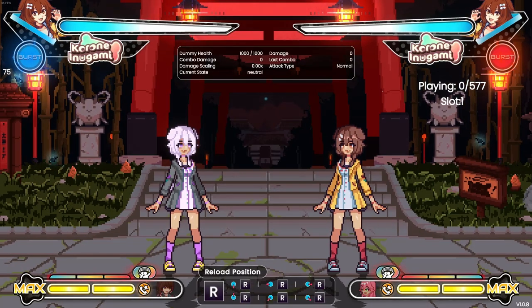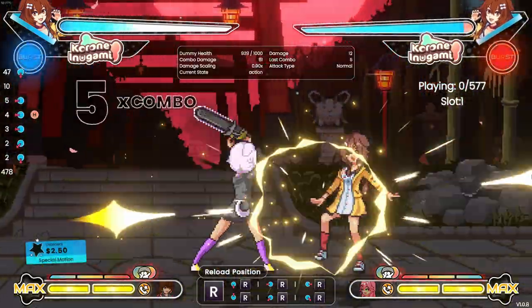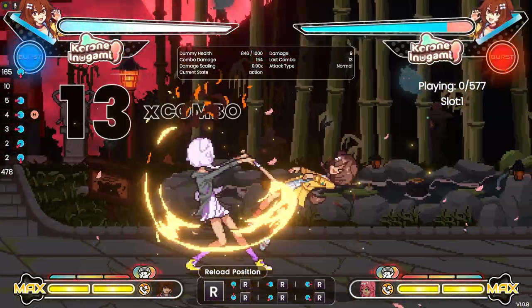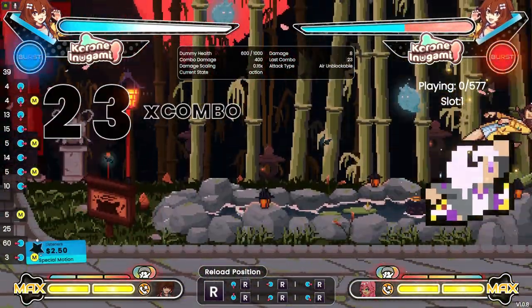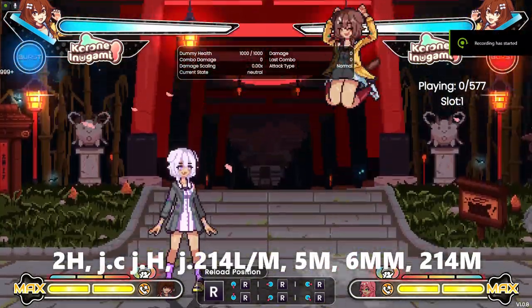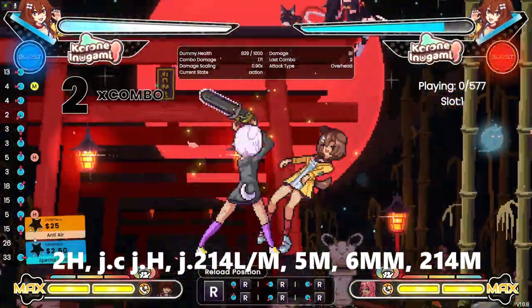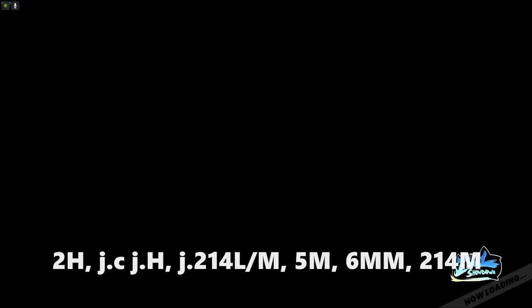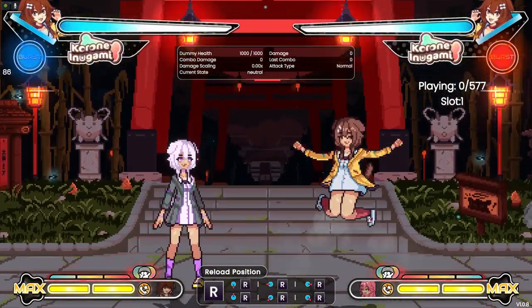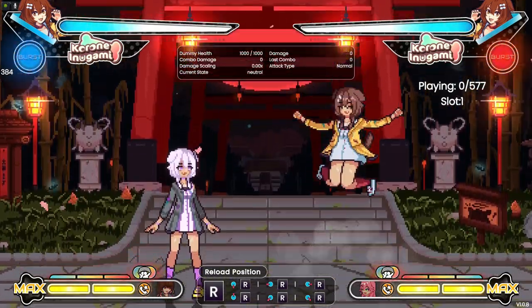If you end up in the corner during the final 5M into 6MM sequence, you can substitute 214M for 22M for more damage. Raw 2H anti-air can also lead into the jump cancel portion of this combo. An air-to-air JM or JL can lead into the 5M, 6MM sequence if you cancel into J214L or M.